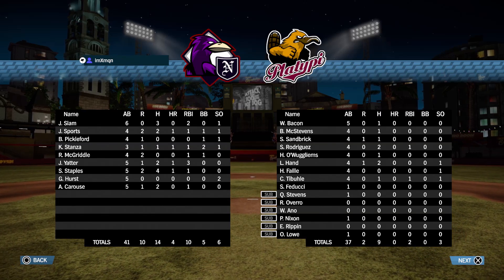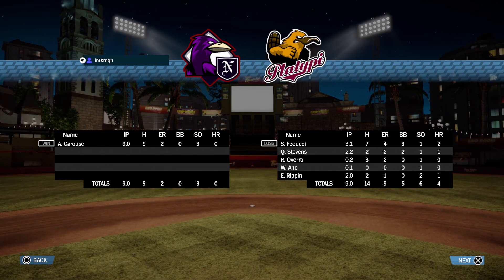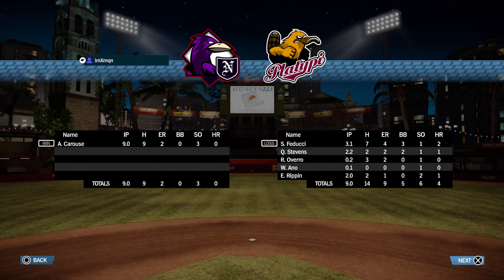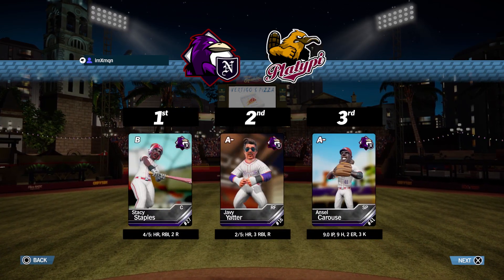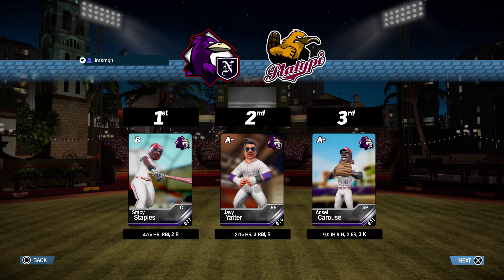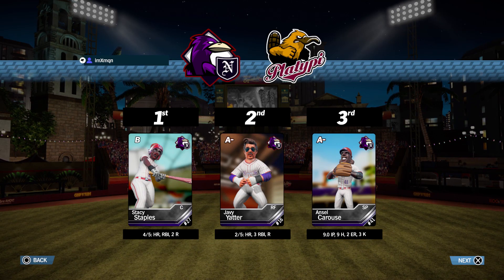Ansel Caruso played the whole game and played amazing — probably his best user game. Nine innings played, 9 hits allowed, 2 earned runs. Ansel Caruso played amazing. Stacey Staples somehow gets the MVP — I don't know how. She went 4 for 5 and only had a solo home run at the end after everybody scored. I feel like the MVP should be Ansel.